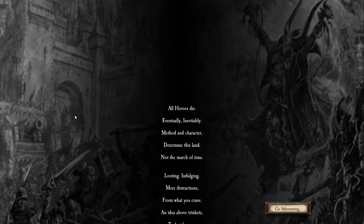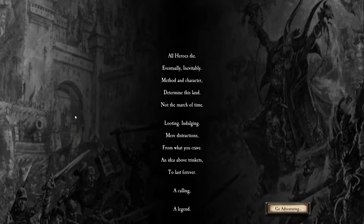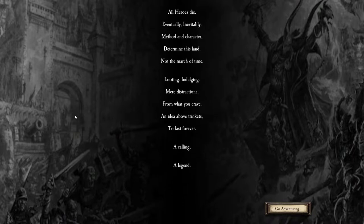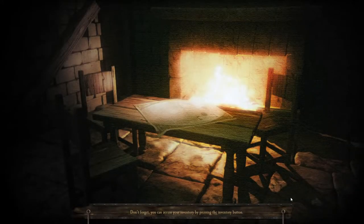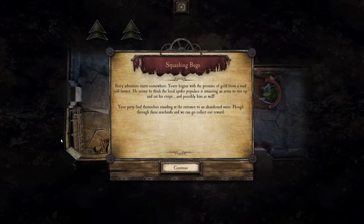Looting, indulging — mere distractions from what you crave. An ideal above trinkets to last forever. A calling. A legend. Let's go adventuring. Squashing Bugs — every adventure starts somewhere. Yours begins with the promise of gold from a mad old farmer who seems to think the local spider populace is amassing an army to rise up and eat his crops, and possibly him as well. Your party finds themselves standing at the entrance to an abandoned mine — plow through these arachnids so we can collect our reward.